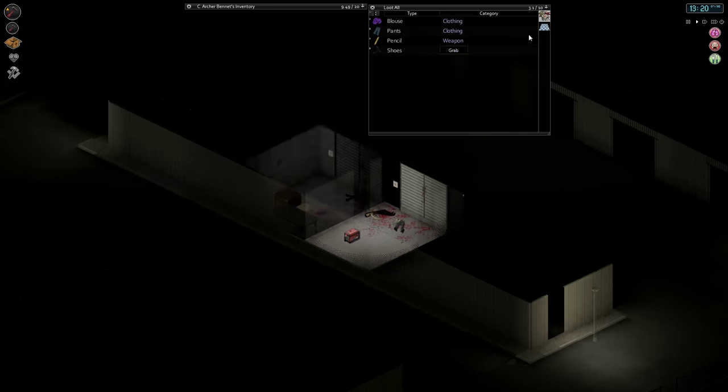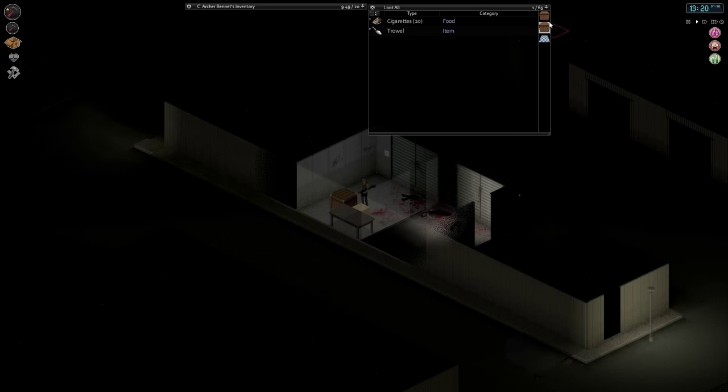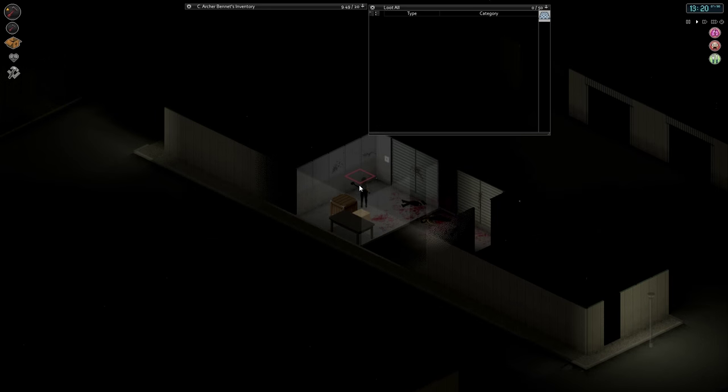Lock it. And it's nothing. What do we got? Cigarettes and a trowel. Kind of useless. Now the swinging is going to be super slow because she's exhausted — well, not exhausted, but exerted. Slightly different thing.